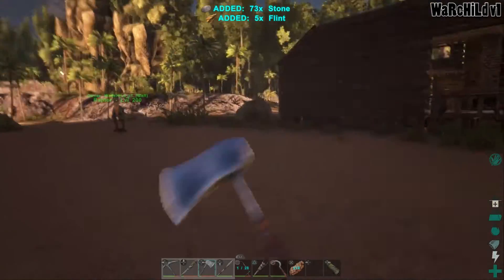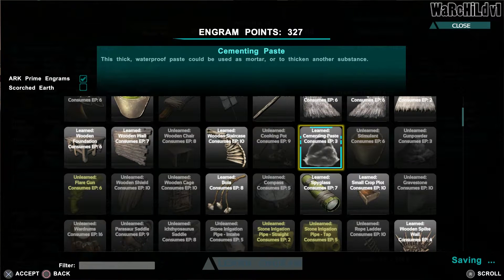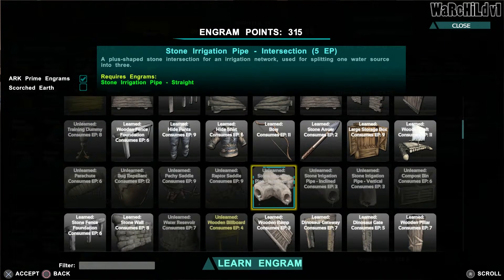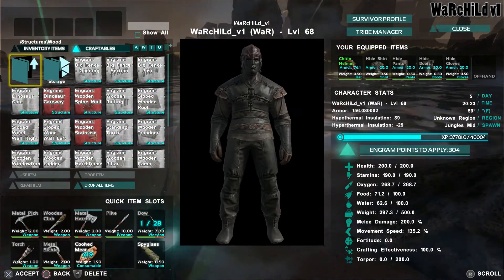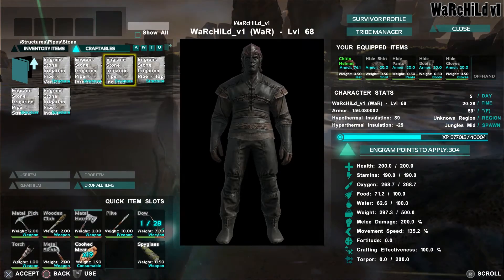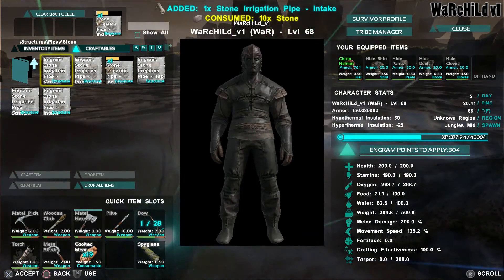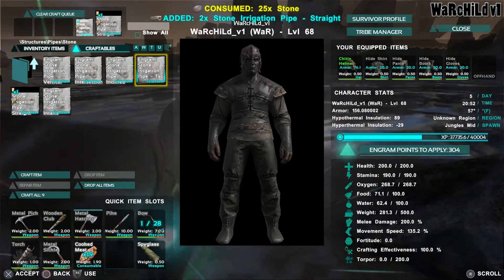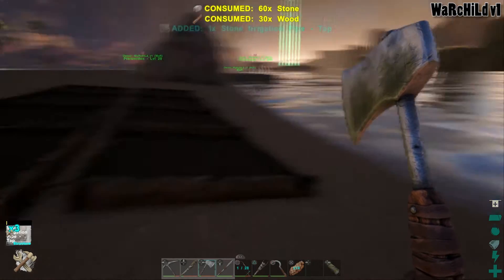We'll figure out how to make that look pretty at some point. I'm sure I have enough stone to do most of this. I bet I need some mortar and pestle paste. Intake, straight, tap, incline. Let's go ahead and start on pipes — stone, intake, incline just in case I need it, straight, straight, straight, intersection, and four taps. We don't really need four taps because they actually work in an AOE — an area of effect.